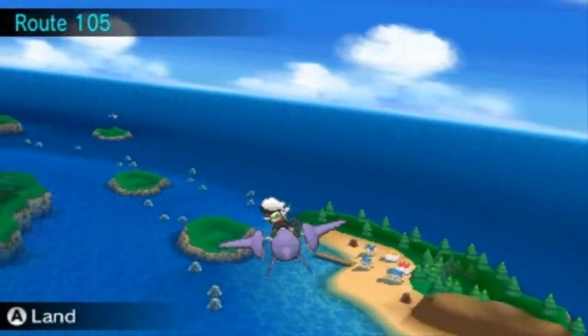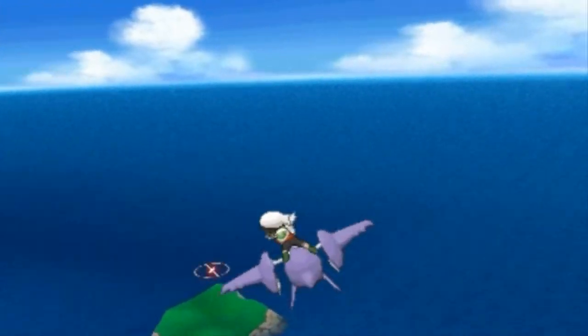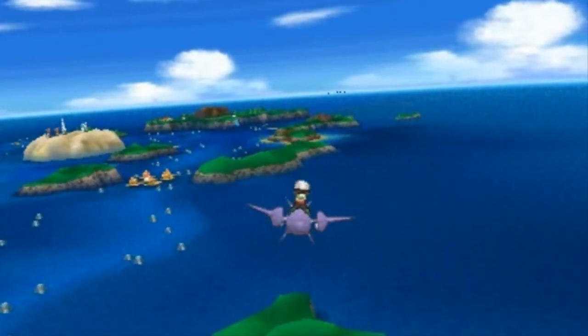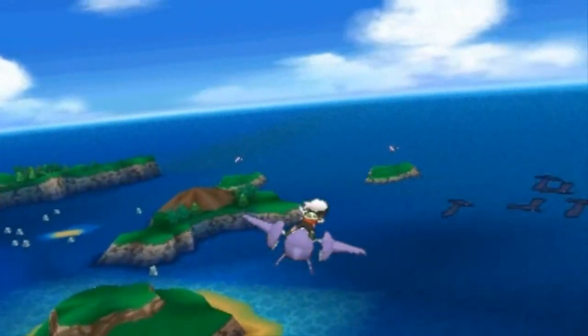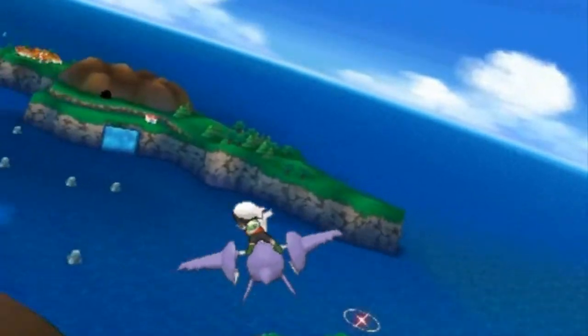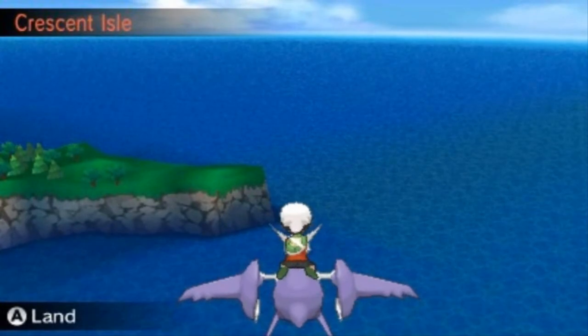So let's see what spots are open first. As you can see, we can fly Latios wherever we want. What place is this? The Mirage Forest — that is not one of the places that we need to go. Usually you'll find a legendary Pokemon right here somewhere. Let's see — the Mirage Cave, the Crescent Isle. Let's go right ahead.